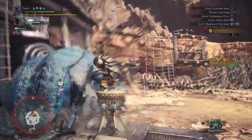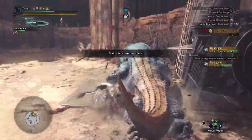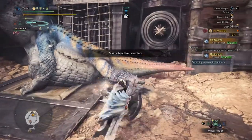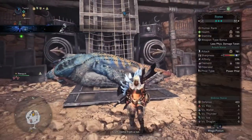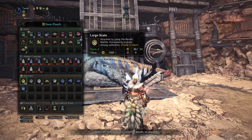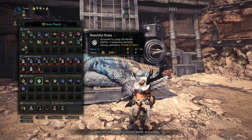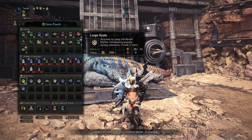Once you kill those just move on to the Dodogama. If you still have your bandit mantle up you'll get a couple more items, but other than that you're going to kill them and it's going to be real easy. From this run I actually got 25 of the small 1,000 Zenni scales and then 4 of the 2,000 Zenni scales — 29 total. Then you get all these other materials that you can sell on top of that making extra money.